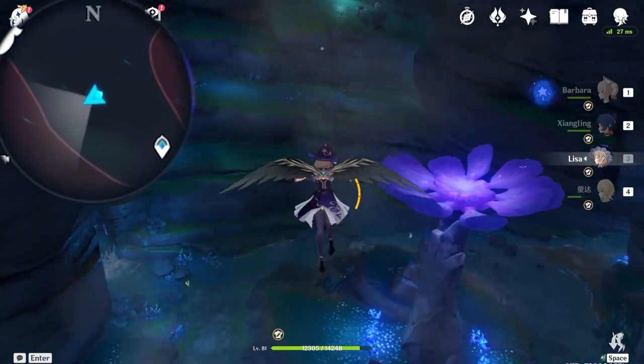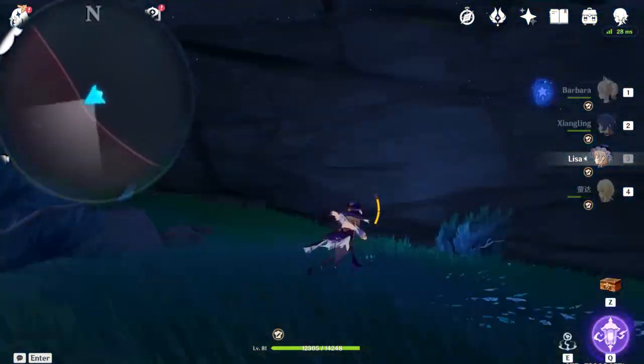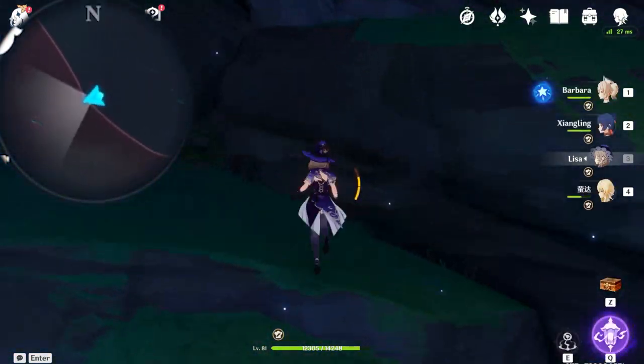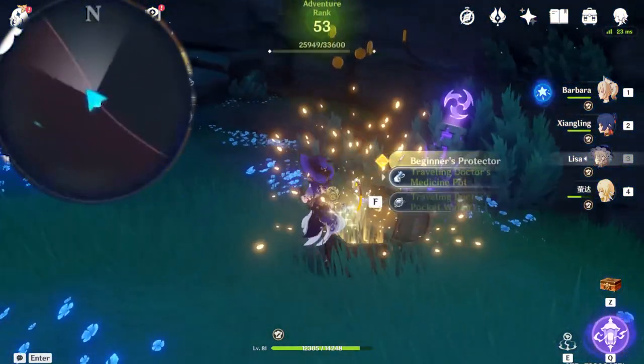Coming over here, you want to aim towards over there. You should have already seen those 4 electro podiums. All you have to do is grab an electro character, unlock them in quick succession, or else this will not be unlocked and this chest is yours.